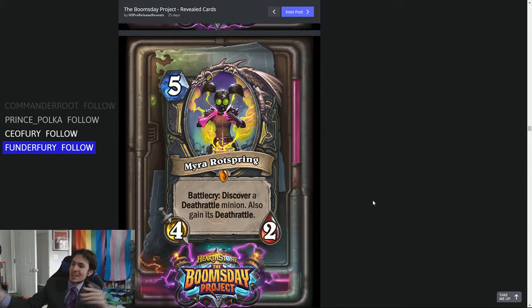Talking about Deathrattle things — it's the legendary Myra Rotspring. 5-mana, 4-2. Those stats are bad. Battlecry: discover a Deathrattle minion and also gain its Deathrattle. It's worth noting that you do get the Deathrattle minion card added to your hand.